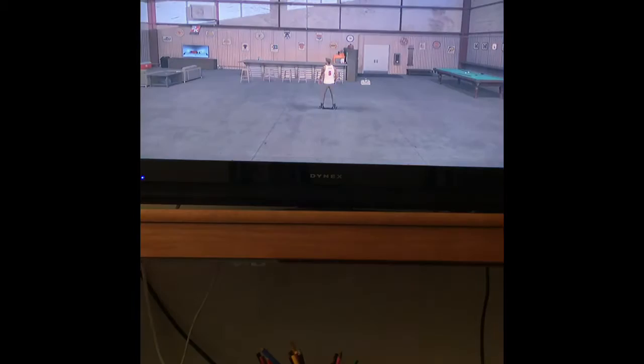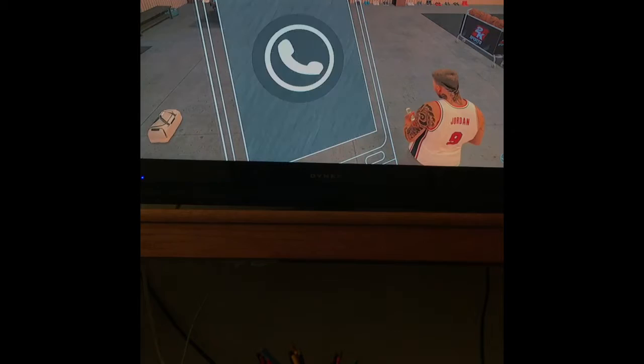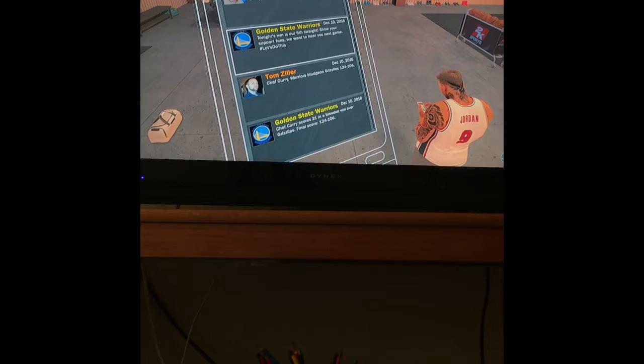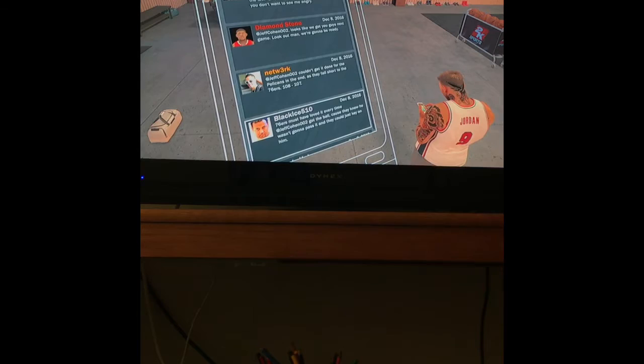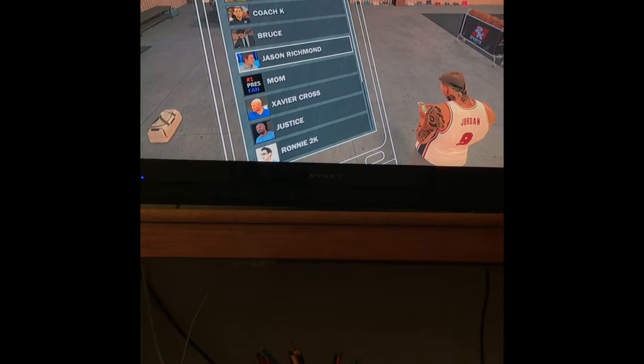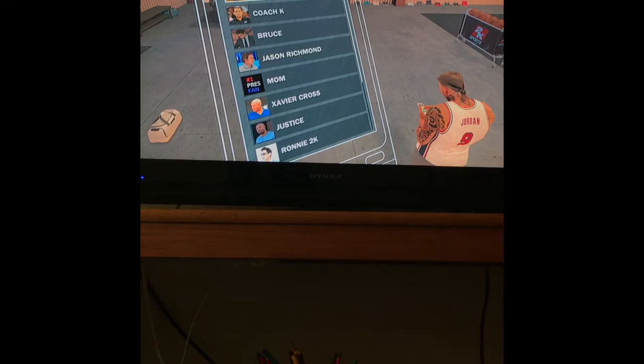Another cool feature added this year is a phone that you can use. You have league news where you can look up how the league is doing and what any team in the NBA is doing. You also have social media — you have your own Twitter account and it shows what people think about you, which is a new feature this year. You also have messages, showing everything and all the people you can contact.